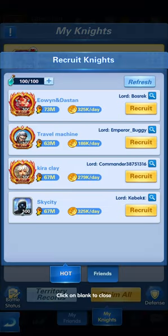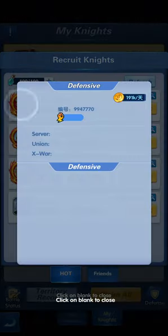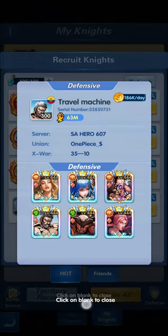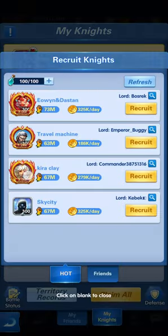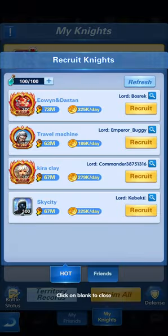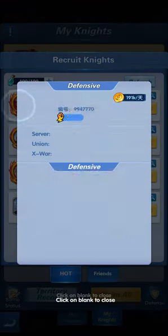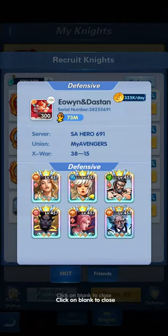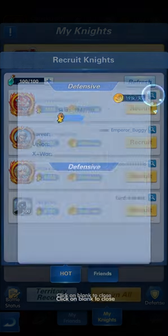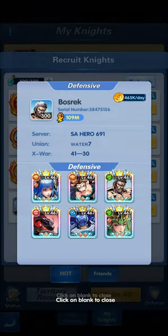Let's click on Recruit Knight and find one to recruit. A number of players showed up, and we can see that the higher the X-War progress — as the description says — the more coins we will be gaining daily. The first player, at X-War 3815, has the highest gold yield.